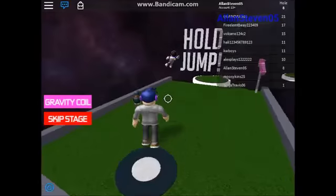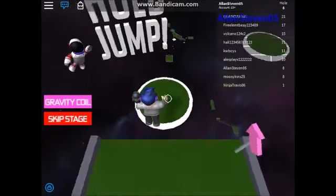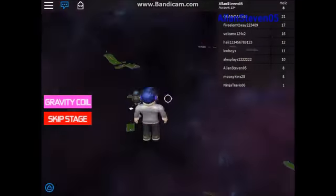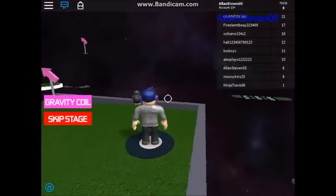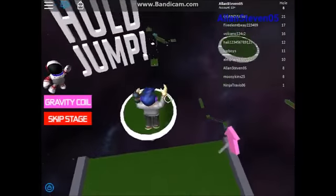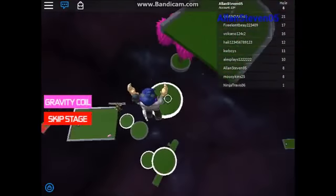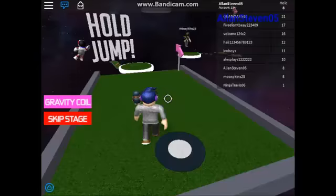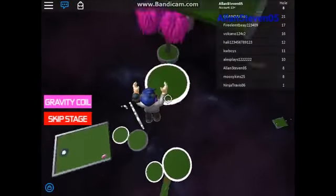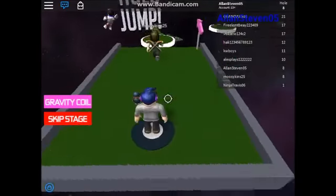I think we need to press and hold the spacebar. Yes! We should press and hold the spacebar button to jump longer. Whoa, I missed that part. It's an arrow — hold jump. Let's try it again. We fail — bouncing. That's actually the long jump! Oh no, try it again. Oh yes! Try it again — bounce. Oh no, I missed that part, that was way too close.